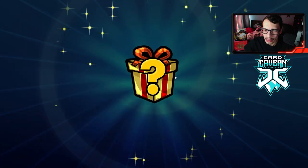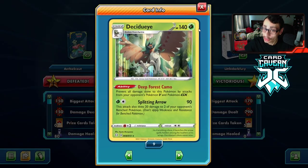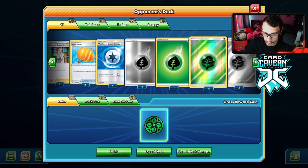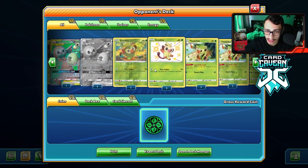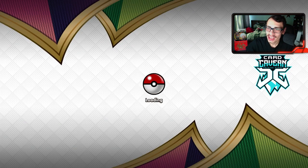They did have Decidueye in the deck — four of them! That Decidueye actually could have bodied us. So it's a good thing they were bricking. The G-Max Cuddle making Eevee almost invincible — you love to see it.